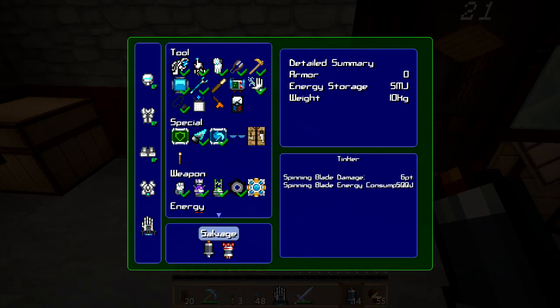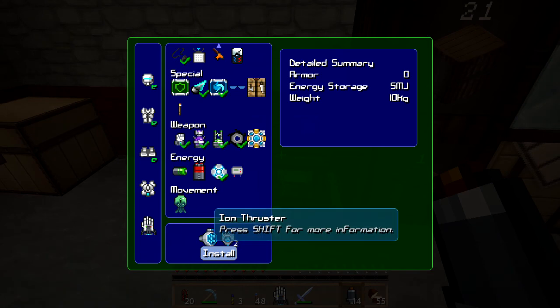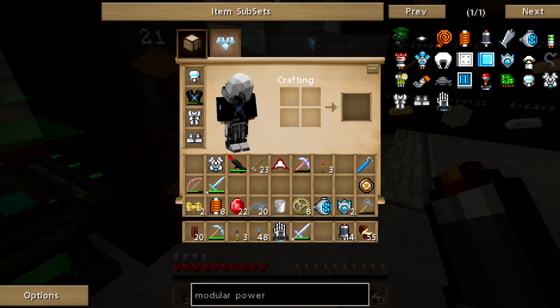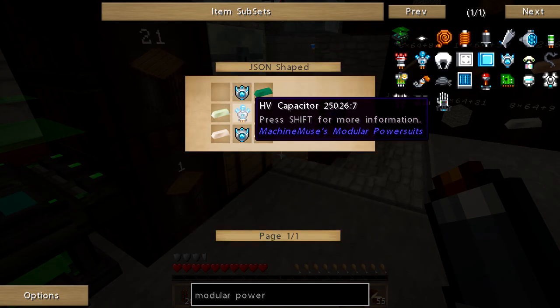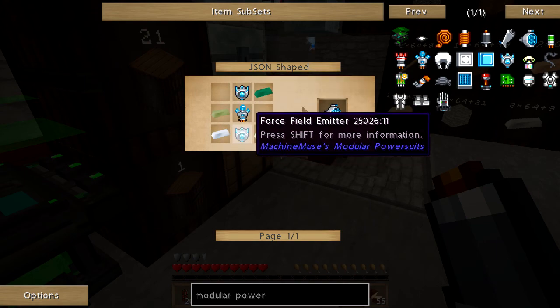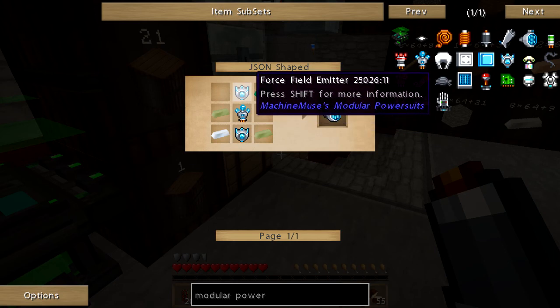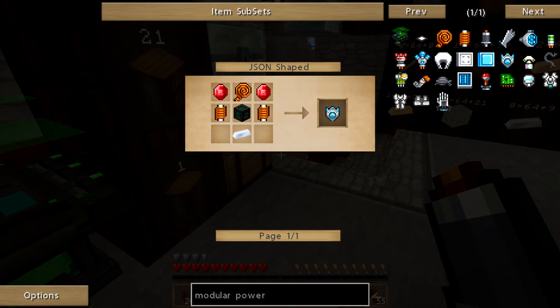It's one thing to need a machine to make the next machine, or like steel is made from iron and carbon, but isn't there just some way I can use more expensive components to shortcut my way into the thing? But anyway, I've got that on me so we can install the blade. I also made the ion thruster and two force field emitters. The ion thruster takes two force field emitters, an HV capacitor, and then some ingots - invar, enderium, and a shiny.